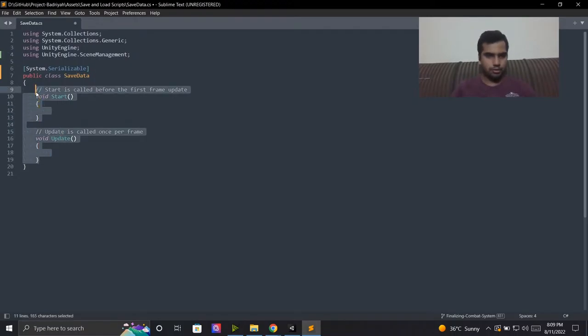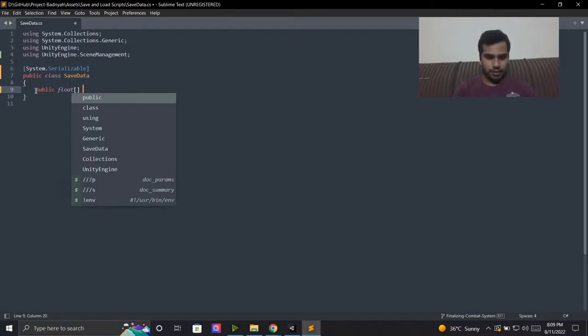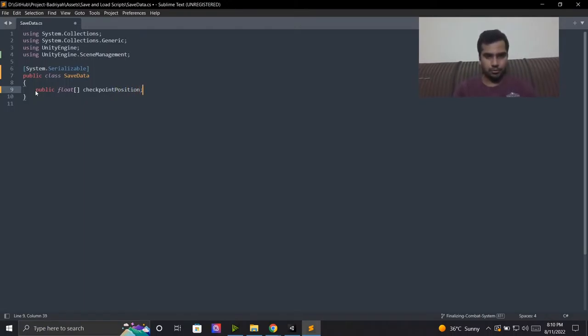We probably don't need Start or Update methods — those only run when attached to a GameObject. A separate save system script will create instances of this data and put it in a file. So this class doesn't need anything from MonoBehaviour. The first thing I'm going to create is the checkpoint position. I'll create a float array — since Vector3 is not serializable — and name it 'checkpointPosition'. It's an array of three values for X, Y, and Z.